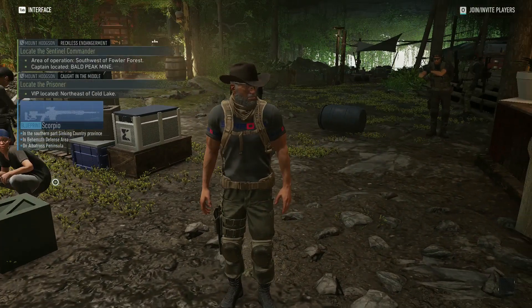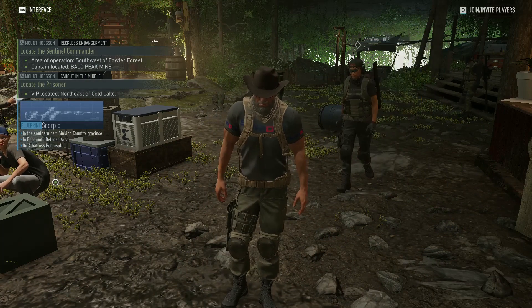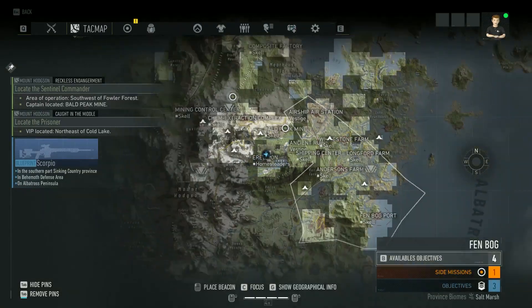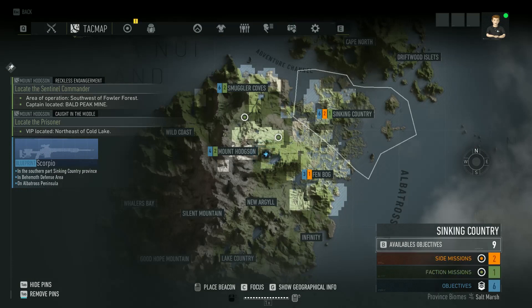If you read where it says 'Blueprint: Scorpio,' it says it's in the southern part of Sinking Country Province. So Sinking Country — that is here on the map. If you look, I have six objectives: one faction mission and two side missions. I'm not tracking those right now, and as you can also see, I do not have a waypoint for that.